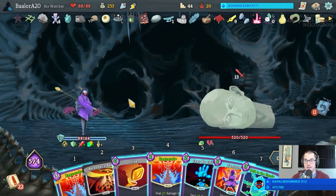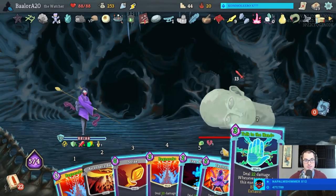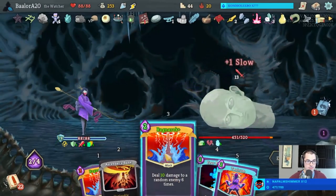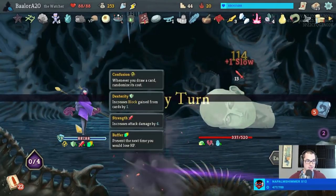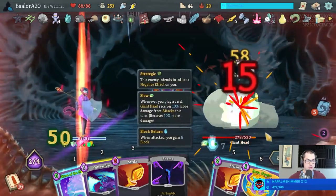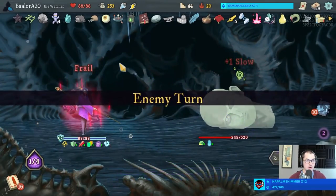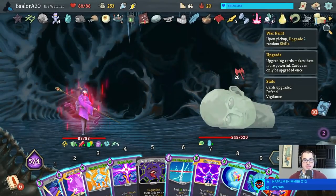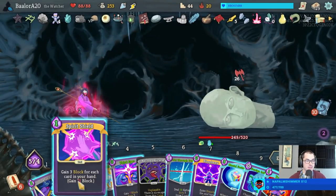If you manage to exhaust the pool of relics for any category - be it common, uncommon, rare, whatever - and attempt to generate a new relic, then you'll get what's called a Circlet. It's a placeholder relic - let's say the Spire will generate it. It's almost impossible to get a Circlet in a normal run of Slay the Spire. There's just enough relics that you'll really never run out - for example, the relic pool is large enough you could fill the relic bar entirely with just rare relics and still have one or two left.